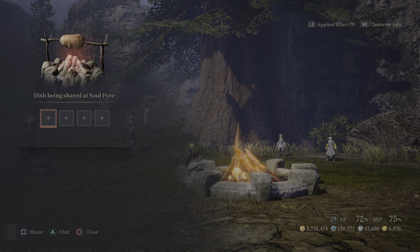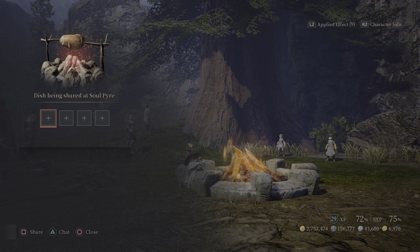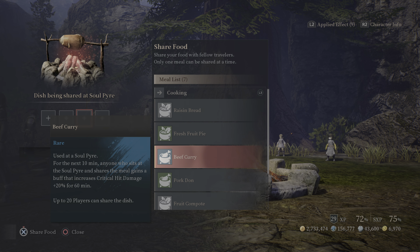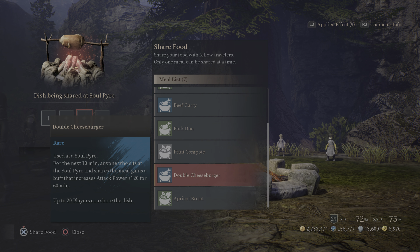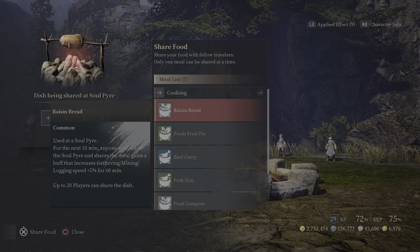You can also sit and share food at the Soul Pyre. If you're doing a dungeon, be aware there's currently a glitch: if you share food in the first slot and someone comes right behind you and shares food in that same slot, yours gets overwritten and you've wasted your food. Until that glitch is fixed, it's best to use the last slot or a different one other than the first.